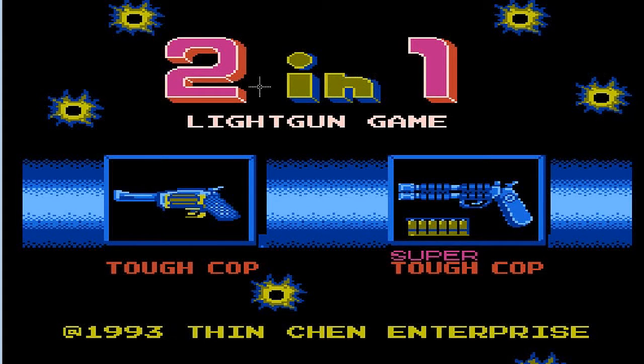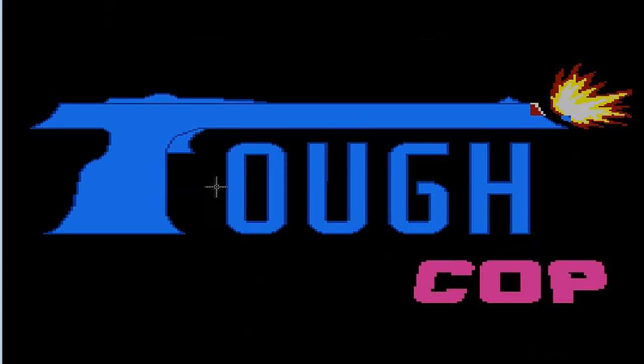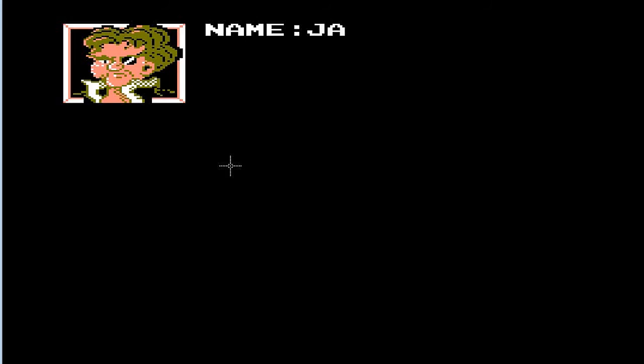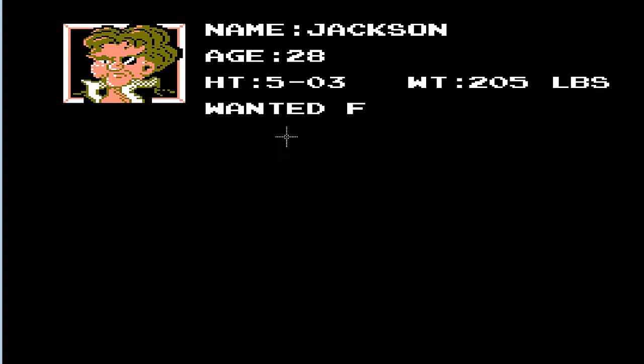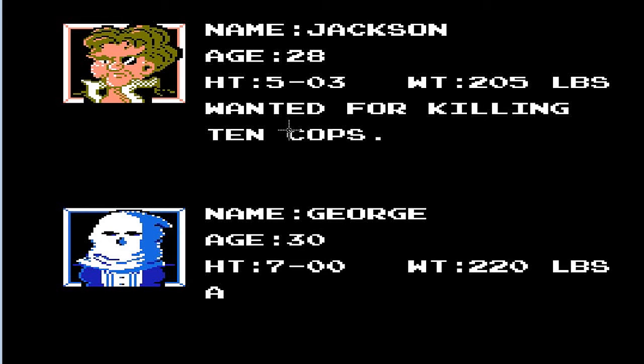We're back with a two-in-one lightning gun game: Tough Cop and Super Tough Cop. This one should actually be rather interesting — of course we got two light gun games for our first two titles. Let's start with Tough Cop. Name: Jackson. Age: 28. Height: 5'3". Dang, he's a fatty at 205 pounds — what's up with that?